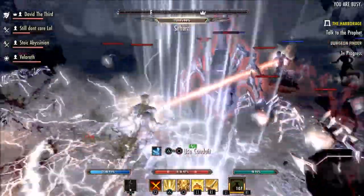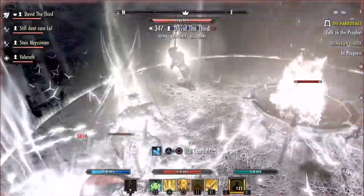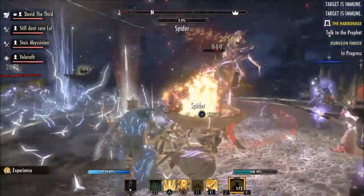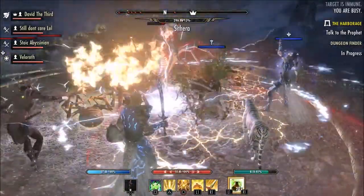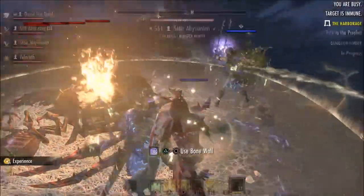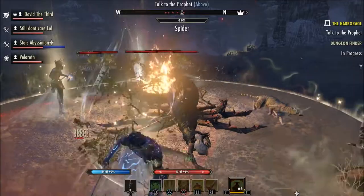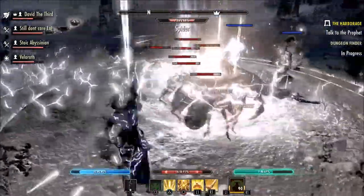Hey guys, Space Kong here. Today I've got a nice little build to show you — I call it the Aedric Guardian. I wanted to make a healer but something more than just a healer. We have the resto staff on the front bar and sword and shield on the back bar. The abilities are separated into two bars: the front bar is your main healing bar with healing over time abilities, while the sword and shield bar buffs your allies and you take damage for them — hence the extra resistance. You heal, buff, and protect them.